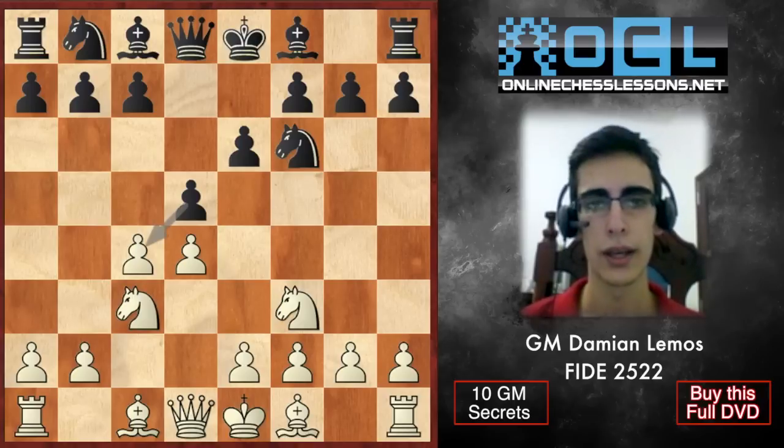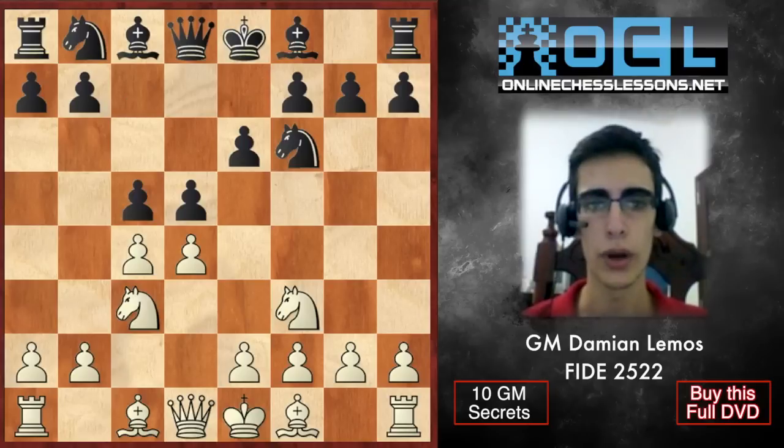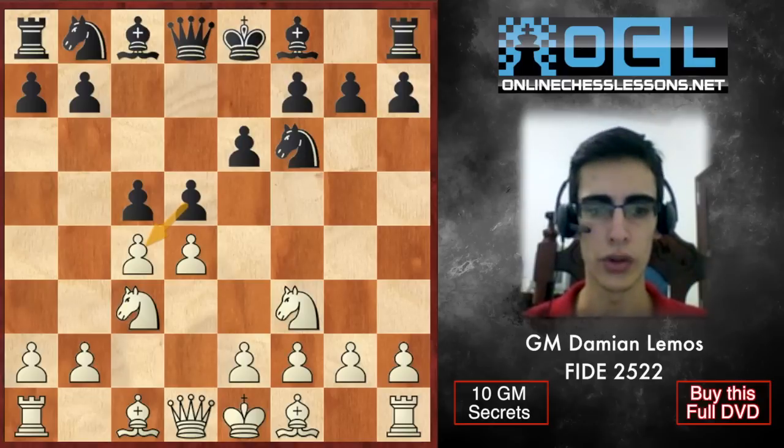Nc3. Here c6 would be the Semi-Slav defense. Be7 is the Orthodox. However, Black plays c5, attacking the center. This is the Tarrasch variation.